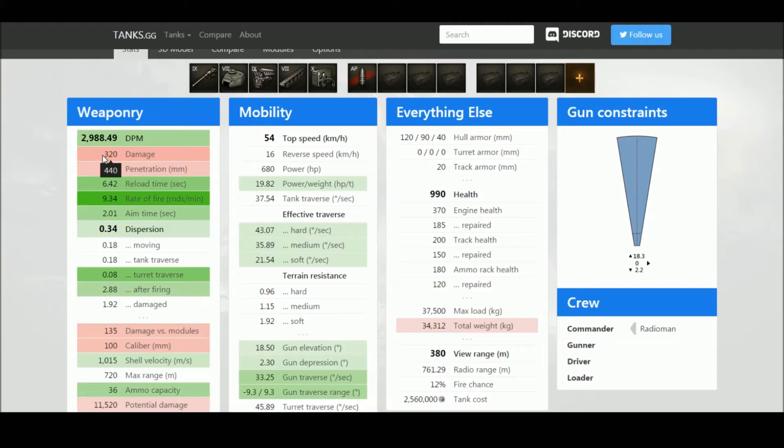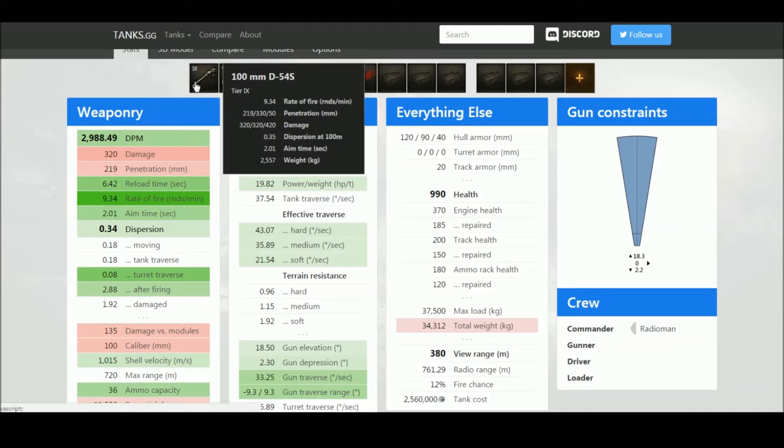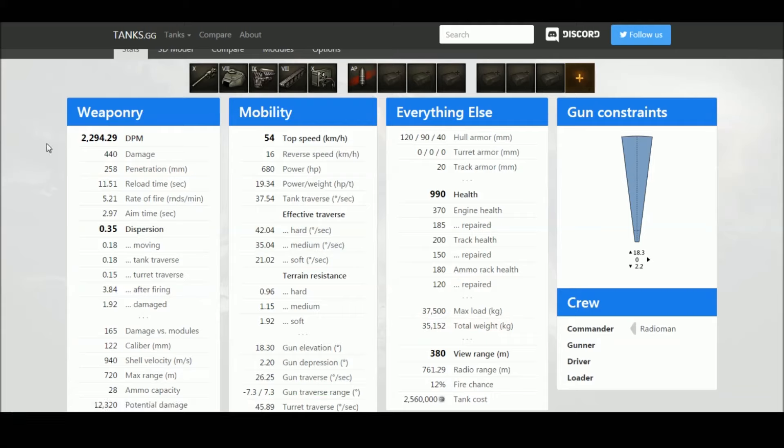With the 100mm you get a 2.01 second aim time versus 3.1 seconds with the final gun - basically a 2 second aim time, which is very good. The accuracy is also better: 0.34 versus 0.35 to 0.37. Turret traverse and accuracy after firing are better too. So there's a very strong argument to use the 100 millimeter over the final 122 millimeter.